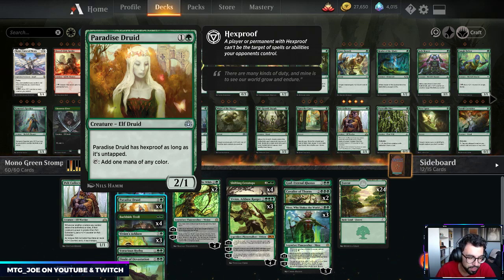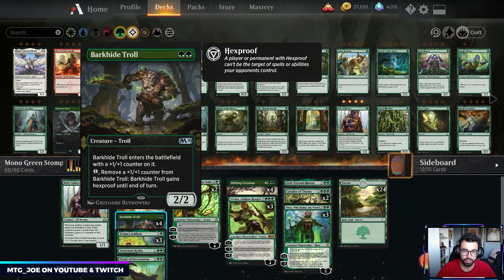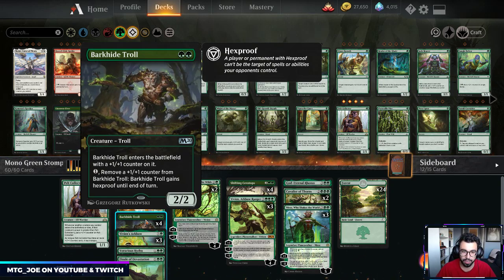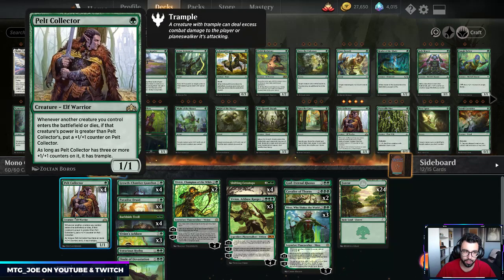We're not playing anything like Mass Manipulation or Hydroid Krasis in these builds — we top out at 5-mana. I like Paradise Druid because it's also an attacker and it can't be shocked or targeted, so we can go 2-drop into 4-drop, which is quite useful. Barkhide Troll is basically a 2-mana 3/3 with pseudo-protection for 1-mana, a good aggressive threat and a way to evolve the Pelt Collector.